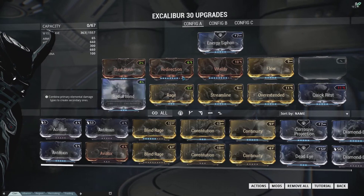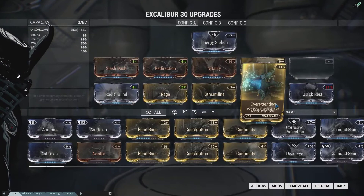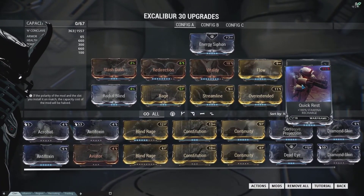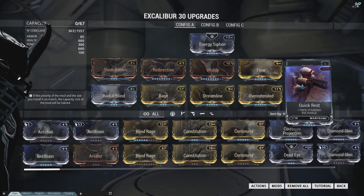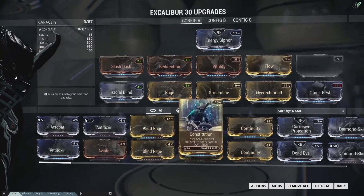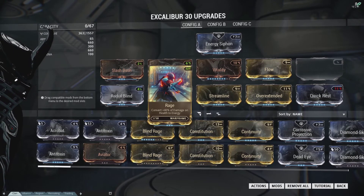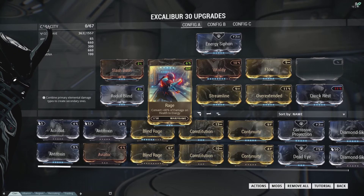Leave him completely normal — give him an Overextended, give him Quick Rest so he can stay mobile and use melee when he wants to. The Rage mod is here to give us a secondary buffer zone: if we start taking damage to our health, we're instantly going to want to Radial Blind. That should be your immediate reaction — immediate Radial Blind.